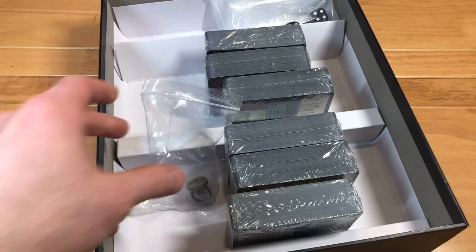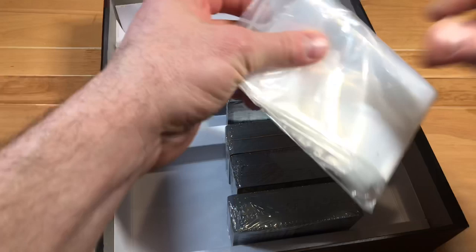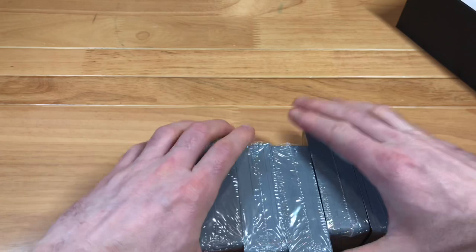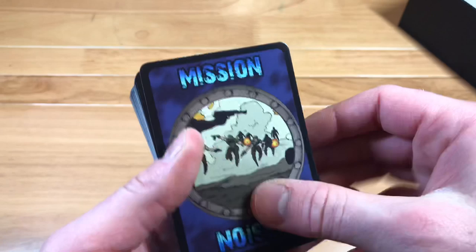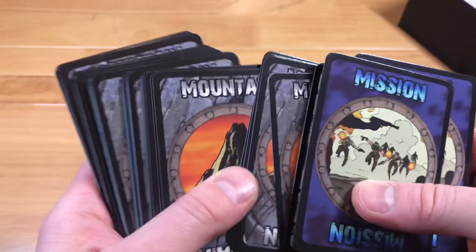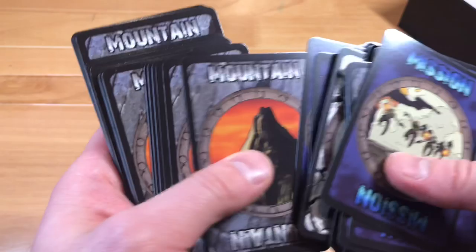We've got some dice and an astronomical amount of bags — this game gives us tons of bags. Now I'm going to take these cards out and quickly go through them. I don't know what all these cards do right off the bat but at least I can give you a heads up as to what they are. Our first pack of cards looks like it has missions and mountains, and possibly planes.